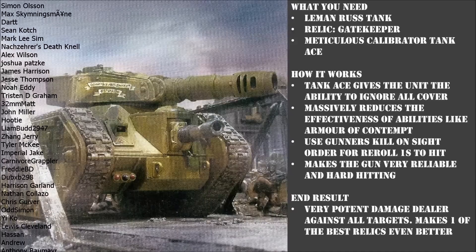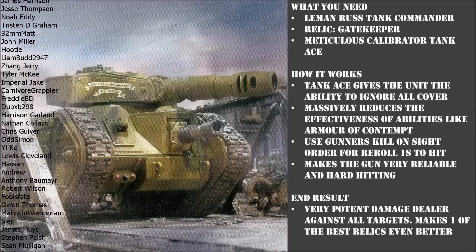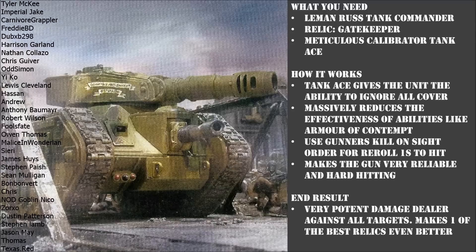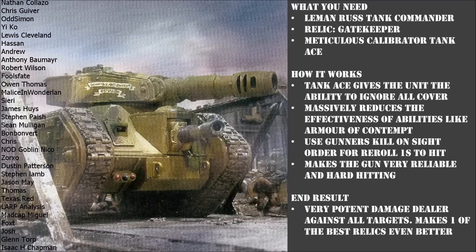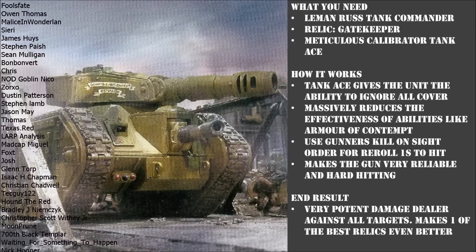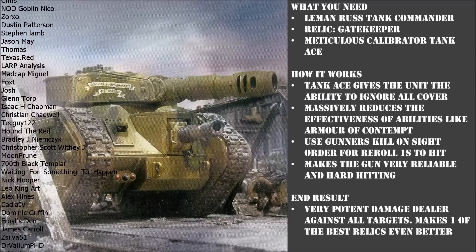But without further ado, let's dive straight into today's episode. So what do you need for this tactic? Well, the first thing you're going to want is a Leman Russ Tank Commander with a Battle Cannon. Once you've got that, you're going to want to get the Relic Gatekeeper. Gatekeeper is a Relic Battle Cannon and it can only be given to a Leman Russ Tank Commander, which is why we haven't just gone for a standard Leman Russ. This Relic Battle Cannon is a big improvement over the standard Battle Cannon — it's probably one of the best damage dealing relics in the Codex.